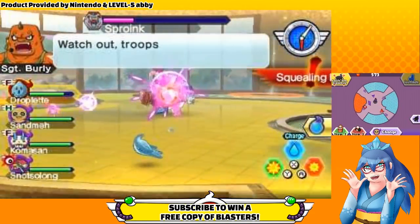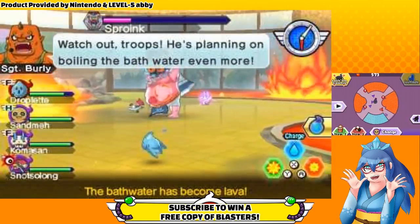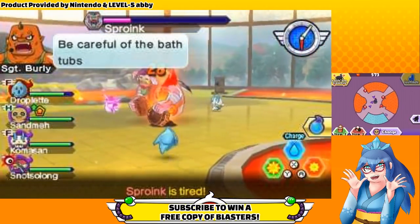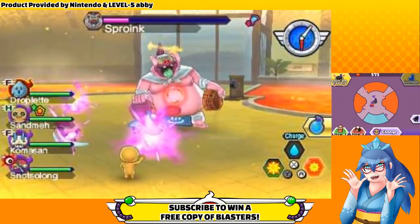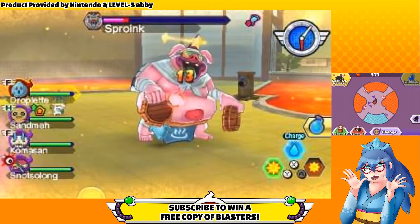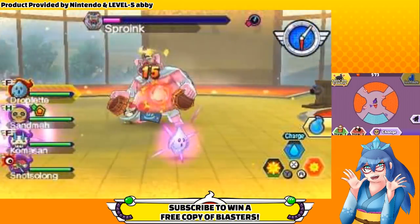Sproink will use his ultimate move, Squealing Boil, when you get him down to 20% health. He charges for 3 seconds before causing all 4 baths to erupt and fill with lava. Attack him during and after his charge to trigger a chance, leaving him immobile and vulnerable for an extended period of time. Take this chance to finish him off.